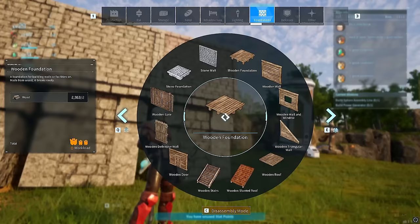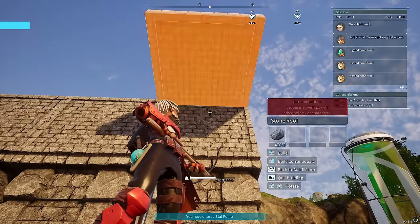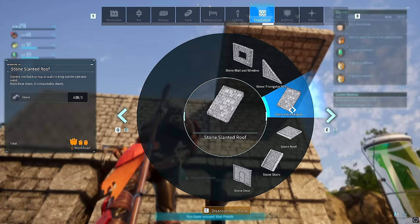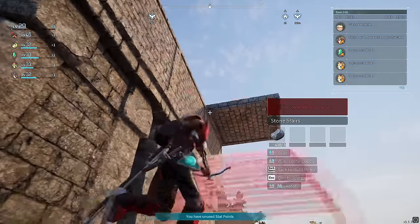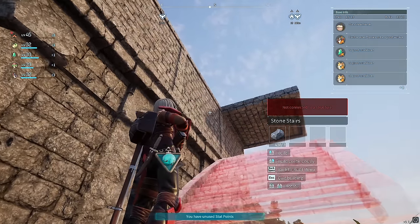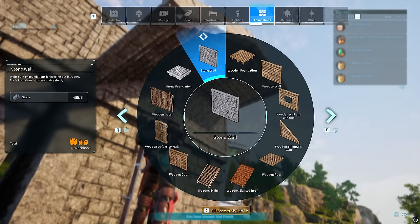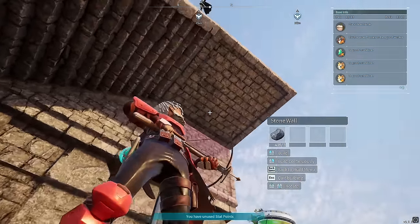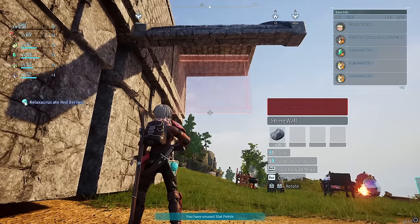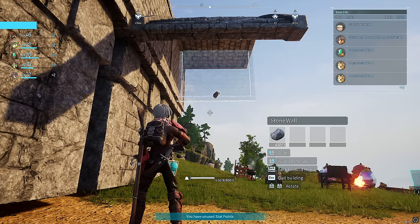Once that's done, go back in and build a roof on top. Now you want to build some stairs — the stairs need to be here. You've got to get the right angle like that. Then you need a stone wall and it has to be sort of halfway up here across there so you can find it. Once that's done, if you right click, it just breaks it.